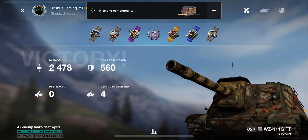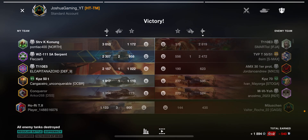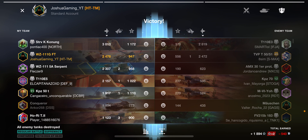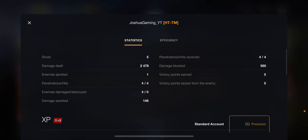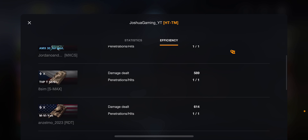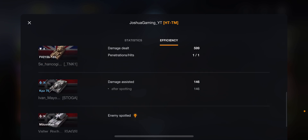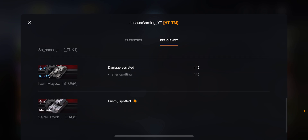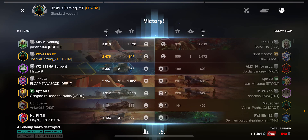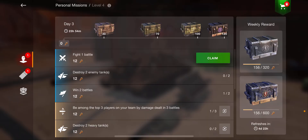2478 damage, 560 blocked, no tanks destroyed but still a lot of damage. We only lost a little bit of silver. We shot five shells total - you're not going to be shooting a lot with this reload. Breakdown: 676 to the AMX 30, 589 to the TVP, 614 to the Yoh, 599 to the FV215B. The chunking damage from this gun is absolutely bonkers.